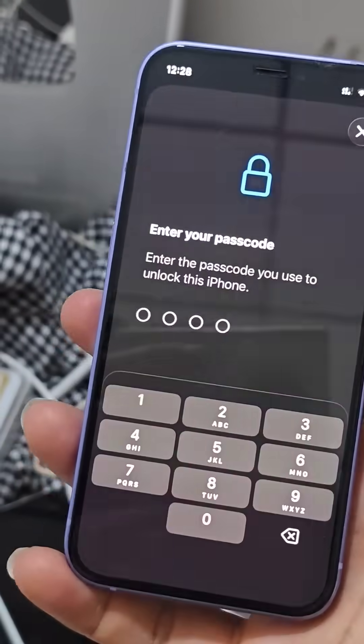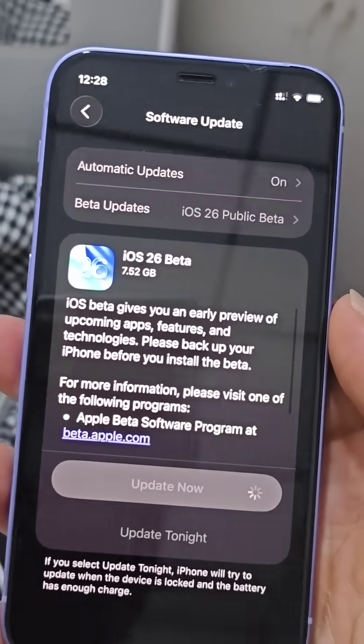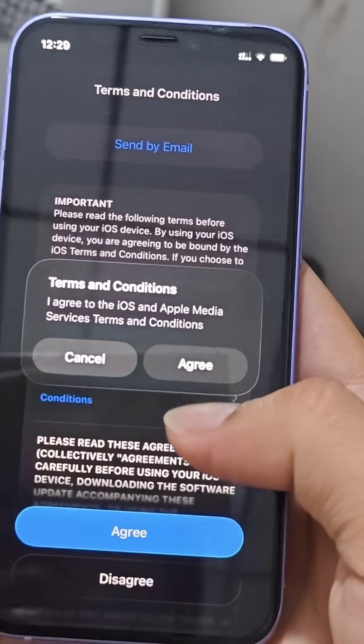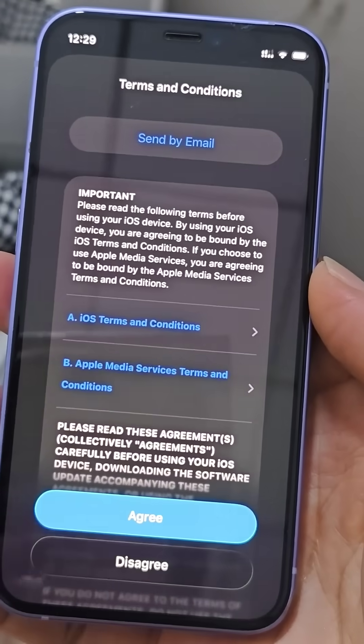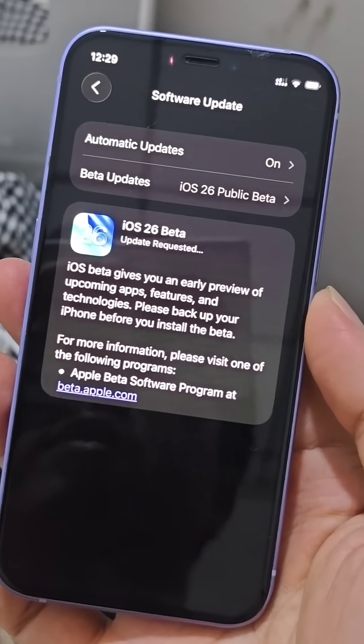I put the password in and agree. You can see the light when you touch it. I've submitted the request, and I'll report back on whether it fixes a lot.